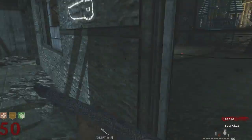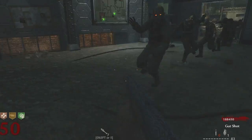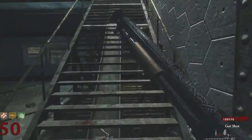So if you unload on the zombie with a different weapon and then shoot the trench gun, you might get lucky and kill it in one to two shots. There are a couple of different ways you can use the trench gun on round 50 — you can either use it slowly by itself and kill a couple zombies, or you can mix it up with some other weapons.